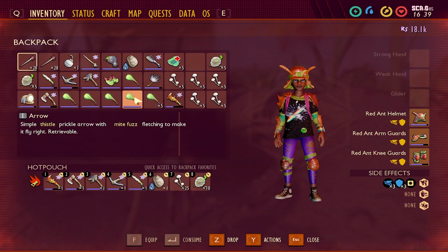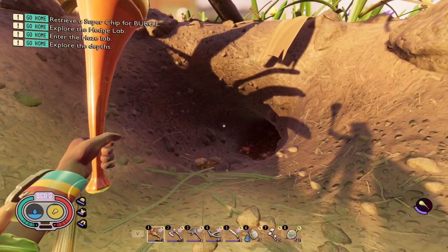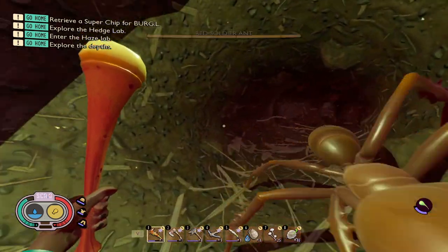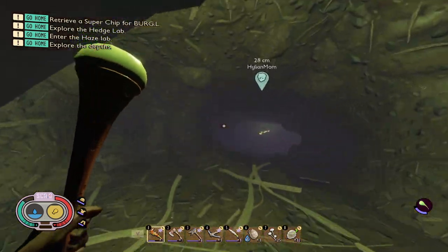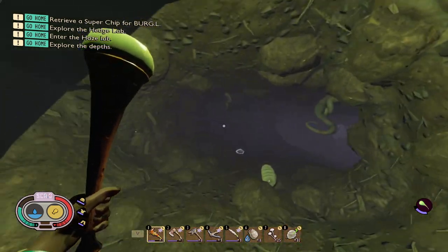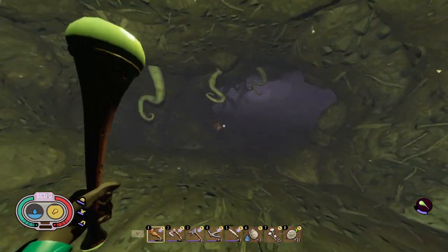We'll just equip our torch here. We've got slime mold torches, I've got some extras in case it runs out — it will just replenish. For the Red Ant Hill, you want to go in and we're going to go straight down, continuing on the only path until it reaches the intersection. Do not pick up any ant eggs, or the ants will freak out on you, armor or not.